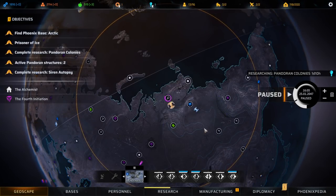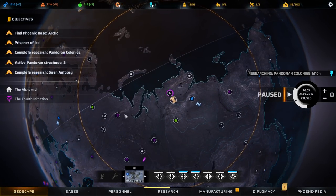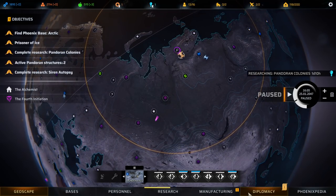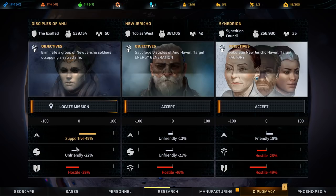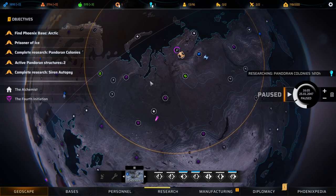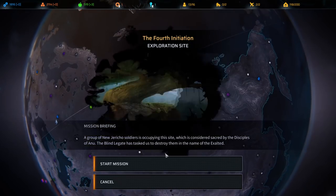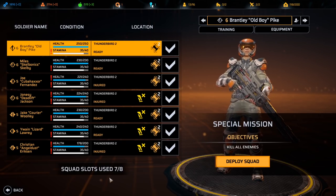Hi everyone, and welcome back to some more Phoenix Point. In this video we'll be doing the Force Initiation mission, which is the diplomacy mission for Disciples of Anu. If I do this mission I will get aligned with them and get all of their research. My Thunderbird with seven soldiers on board is already here, so let's get started.